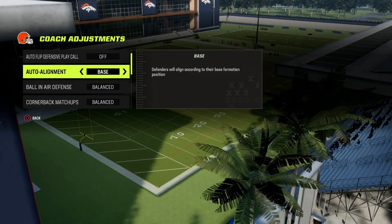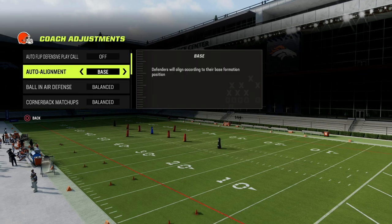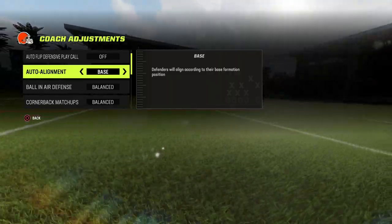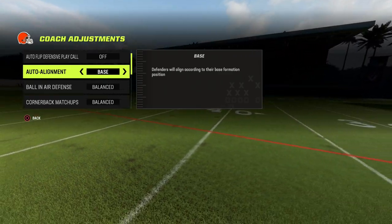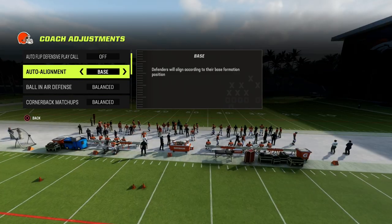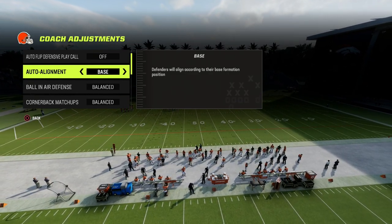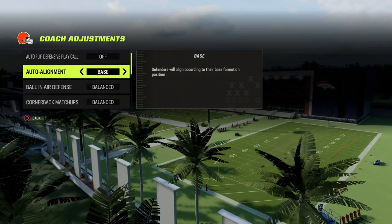The first reason is because base alignment gives you a symmetrical formation where your opponent has no idea what you're doing coverage-wise pre-snap. The second reason is it makes your blitz significantly better — and I want to double down on that word, significantly. The alignment you have in base aligned makes the blitz the best it possibly can be. It's going to come in not only against a blocked running back, but a lot of times even against a blocked tight end.